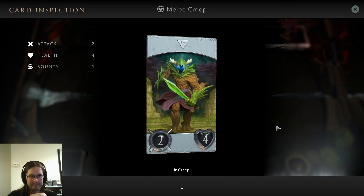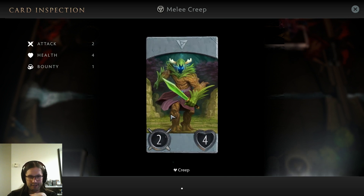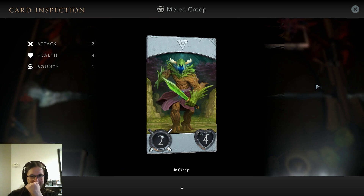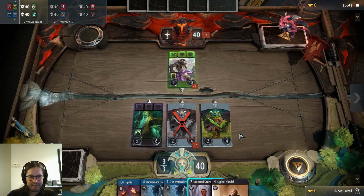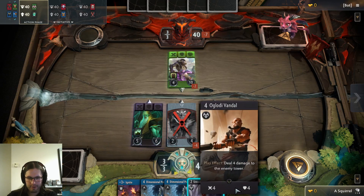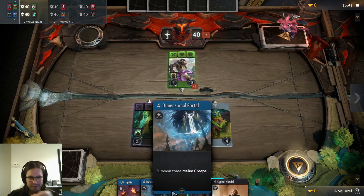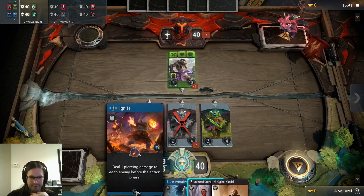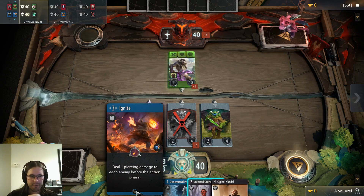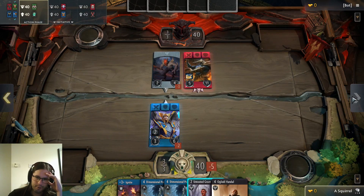I can click creeps — melee creep. I really like the sword. That's like a muscular tree dude, that's rad. I can play an untested grunt which is just a 4/2. And there's a 4/4 that deals 4 damage to the enemy tower — that seems good. These are quite aggressive cards; I don't know why I called this a control deck. I guess I want to play this as early as possible; it's probably good I've got it in my opening hand because it'll give me permanent benefits.